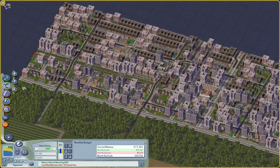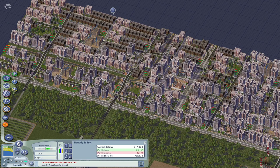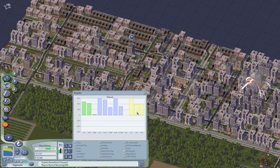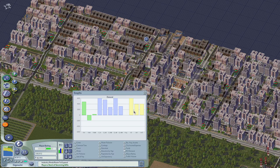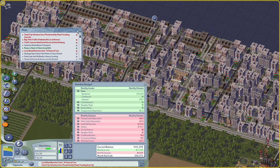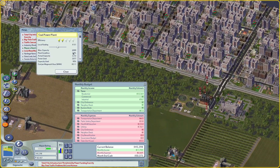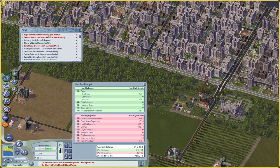There are two things I want to do. I want to go over to Plantation Bay City. And I also want to go over to Inner Bay. I was hoping that the dirty industry demand would go down. Let's give these folks a high school first. Power funding problem — that's easy to fix. Traffic jam on local avenue — yeah, that's to be expected. I'm not going to worry about traffic right now.